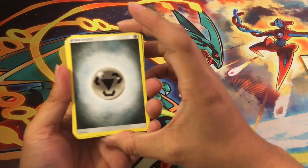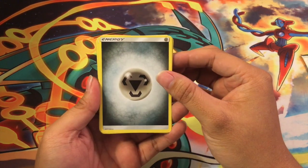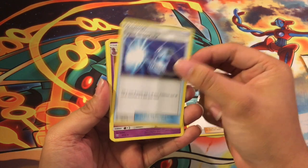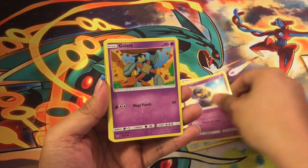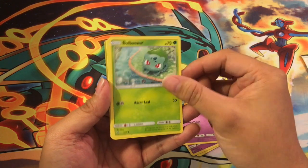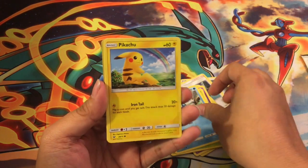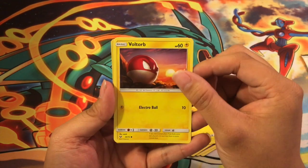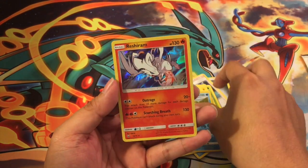Alright, first pack: we got a steel energy, Sophocles, Super Scoop Up, Arbok, Golett, Bulbasaur, Totodile, Pikachu — that's a cute little Pikachu — Voltorb, Floatzel, and Reshiram.